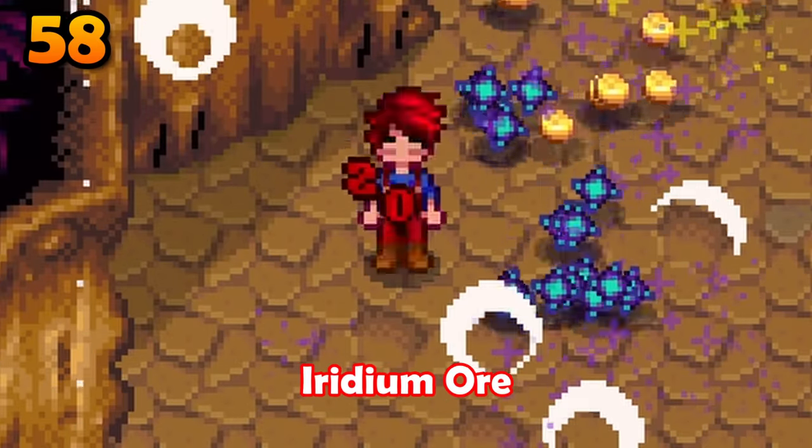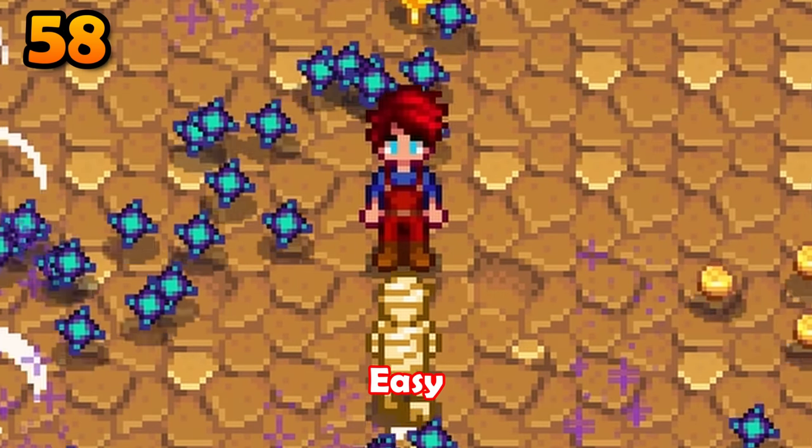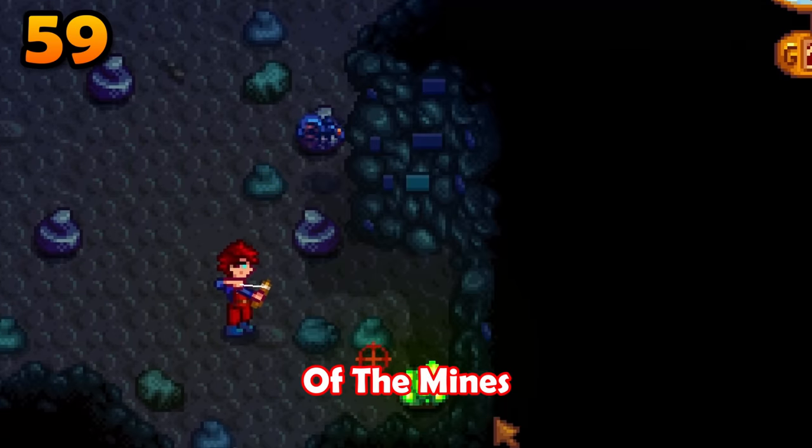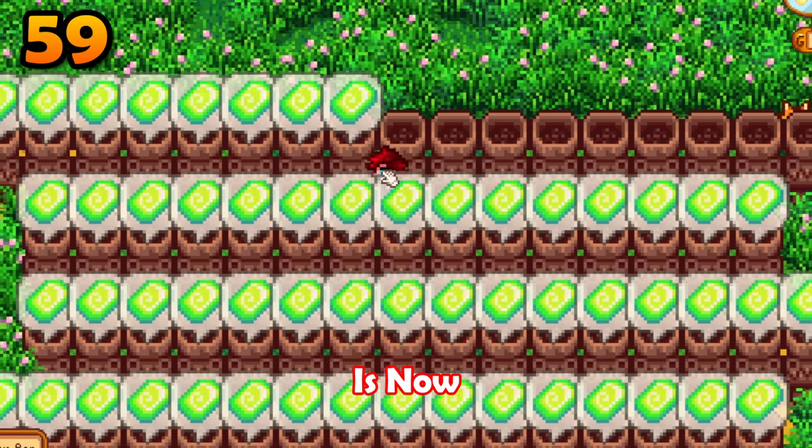Need prismatic shards? Just farm for iridium ore in the skull cavern — each node has a 4% chance to drop a prismatic shard. Floor 1 in the dangerous version of the mines can also be abused for radioactive ore. This once rare resource is now in abundance.